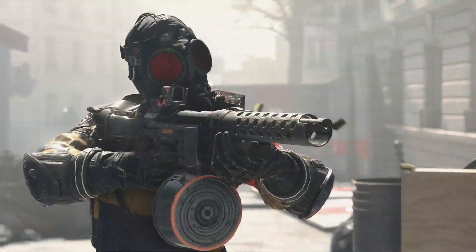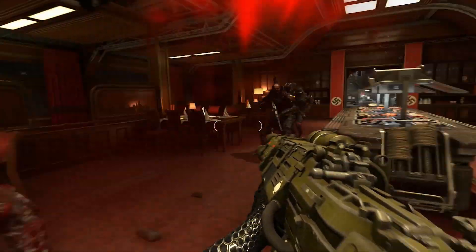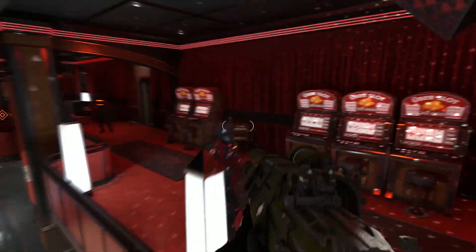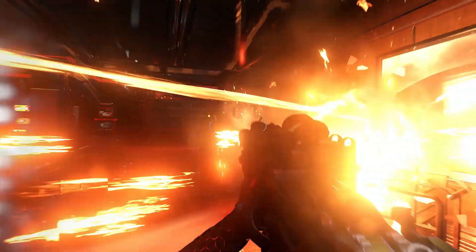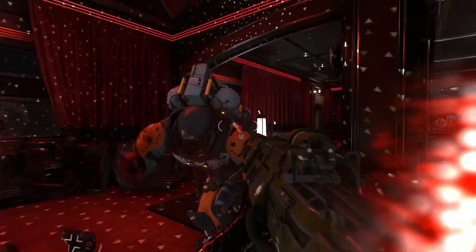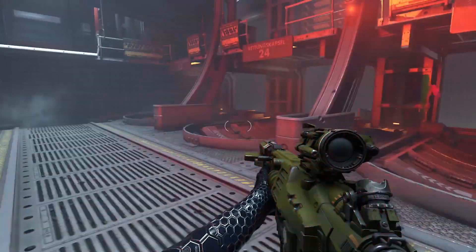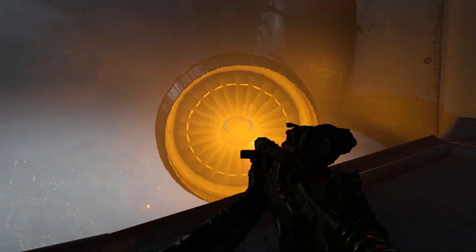Thanks to MSI for providing the hardware for testing Wolfenstein Youngblood. It's great to see high performance across so many GPUs, though cards with 4GB or less VRAM should exercise caution pushing settings beyond the high level. As a hardware enthusiast, I'm disappointed by the delayed ray tracing implementation — it's another painful wait for RTX owners. I'm curious whether developers can squeeze more performance via Vulkan API ray tracing extensions compared to DirectX implementations, though skeptical it will be the hoped-for leap in fidelity. Stay tuned for Youngblood ray tracing coverage, and upcoming benchmarks for Borderlands 3, Control, Gears of War 5, and MechWarrior 5 Mercenaries.